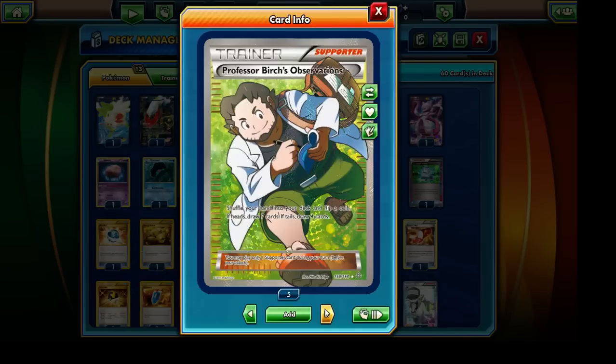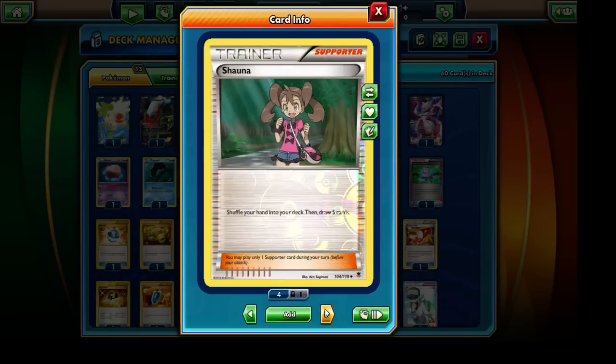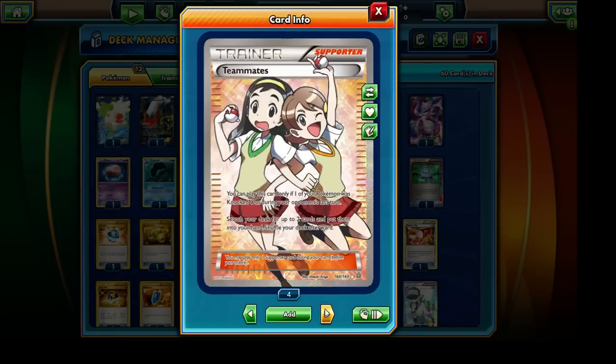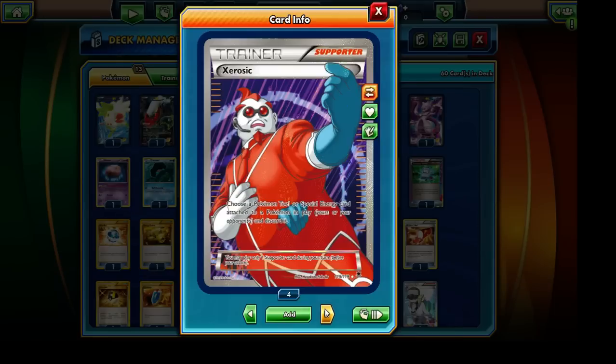We have Professor Birch's Observations — another draw Supporter with a coin flip requirement. We also have Professor Juniper, which I don't need to explain. Shauna is like Professor Birch's Observations except we always draw to five cards — no flip required — while Birch can be risky on a Tails but fantastic on a Heads. Skyla is actually quite useful — like Trainer's Mail but giving us access to any Trainer card from our entire deck. Teammates is great in case any of our Pokémon get knocked out, letting us search for any two cards. And Xerosic lets us remove a Pokémon Tool card or Special Energy from either player's Pokémon — very useful against Garbodor.